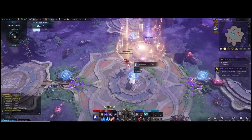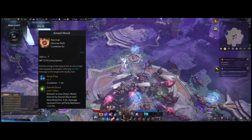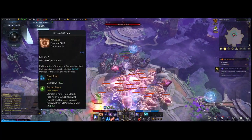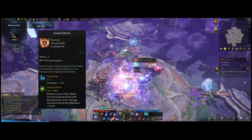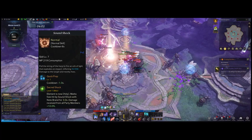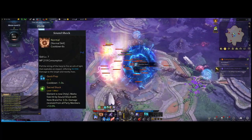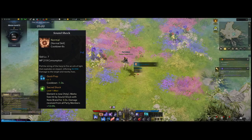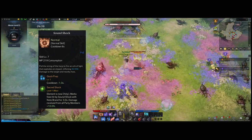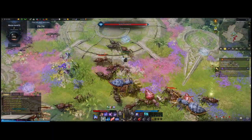To start off, we're gonna pick up Sound Shock. It's a relatively low cooldown skill so you can spam it as much as you can and do a good amount of damage. With tripods, go ahead and pick up Quick Prep, which lowers the cooldown, and then Sacred Shock, which turns it into holy damage and increases damage received by party members by 10% — a little damage buff for your team.